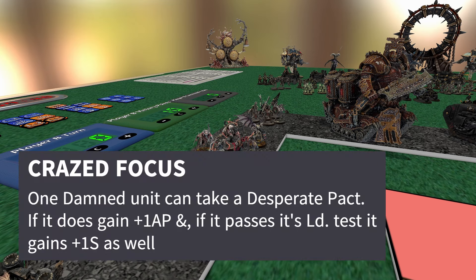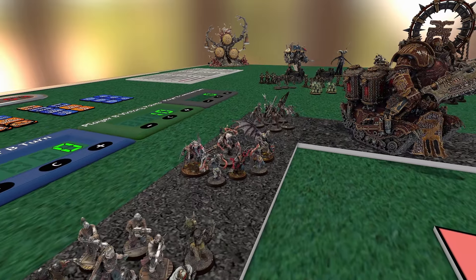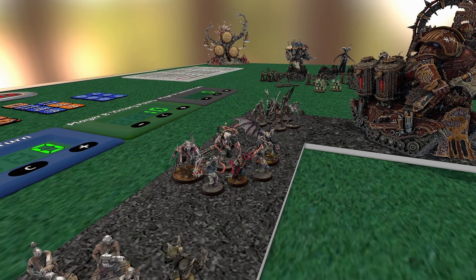They also have Crazed Focus — again you make a Desperate Pact and get plus one AP. If you pass the Desperate Pact you also get plus one Strength on top of that. An Accursed Cultus could be going up to Strength 5 or 6, and maybe include the Incendiary Goad on top to push it even higher. Again, you're murdering yourselves as you go through, but the Torments are three wounds so there's a little leeway. They also have Reckless Haste for Advance and Charge — pretty valuable anywhere, and even the Felgoer Beastmen would appreciate that.